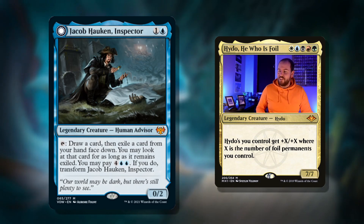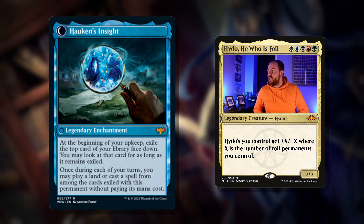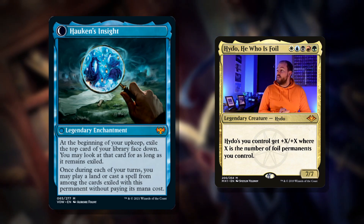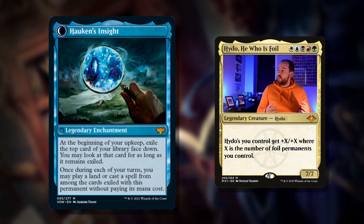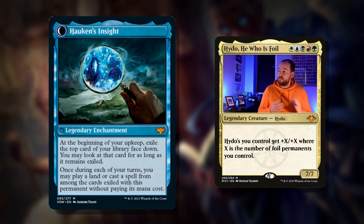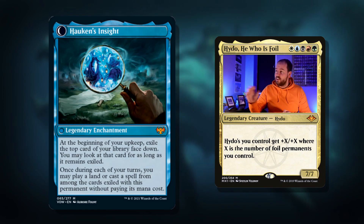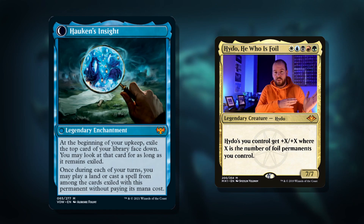You're not going to be doing that early in the game, but you don't really want to because he flips into Hawken's Insight. Look at that nice little magnifying glass looking at all the horrible spirits. Legendary enchantment: at the beginning of your upkeep, exile the top card of your library face down. You may look at that card for as long as it remains exiled. Once during each of your turns, you may play a land or cast a spell from among cards exiled with this permanent without paying its mana cost. Remember that when this flips from the creature to enter as this enchantment, it remains the same permanent. So everything we exiled with the looting ability on our commander, we're going to be able to cast for free, which is pretty damn good. You're really sifting through your deck, investing in the future, and then you can just cast everything for free. Quite a cool card — who doesn't love a little bit of Sherlock Holmes, or sorry, Jacob Hawken?